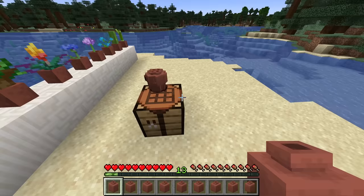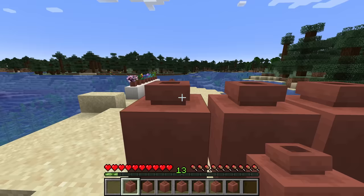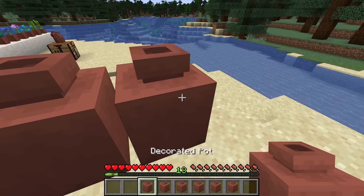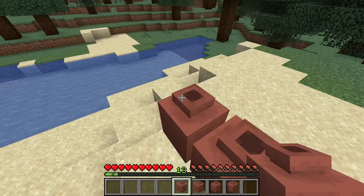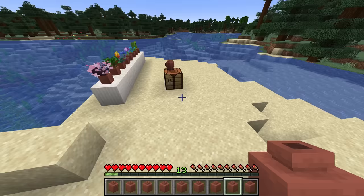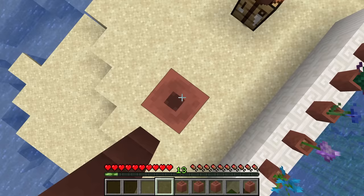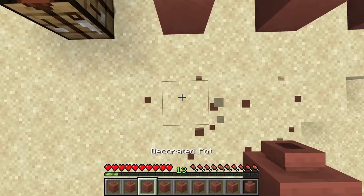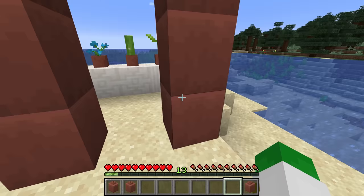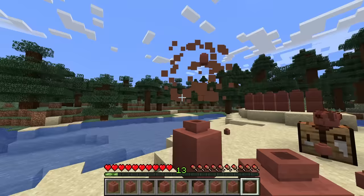The standard decorated pot is almost completely square but with one pixel on every edge that's smaller. On top we have the mouth of the jar, which does not have a hitbox so you can jump over them unlike fences. You can place them on top of each other to make very cool pillar-like structures. Knowing how most Minecraft players use new items, the decorated pot will probably be used more for pillars than actual pottery. Also important: it is instantly broken.